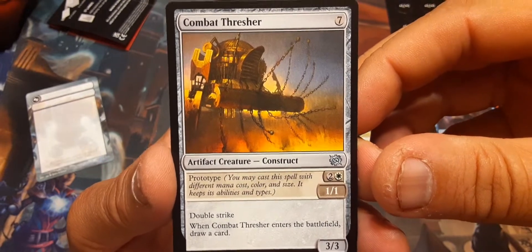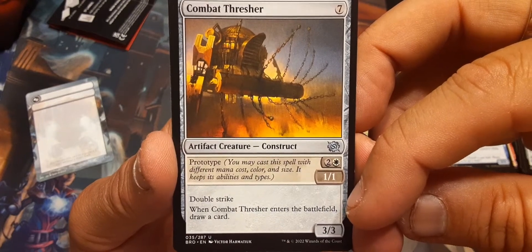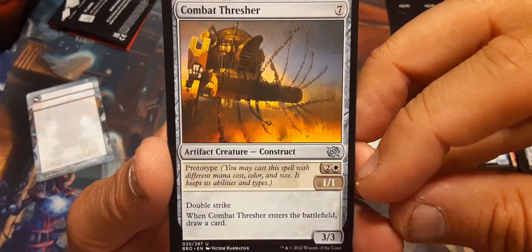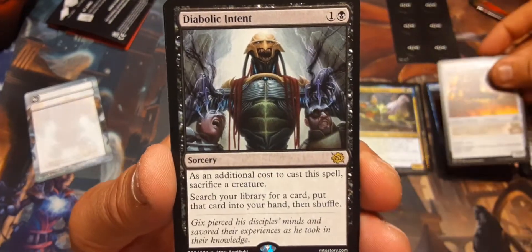Combat Thresher: for seven it's a 3/3 with double strike and gets to draw a card, or for three it's a 1/1 with double strike and gets to draw a card. I would probably just put it in as a 1/1 — it's cheaper.